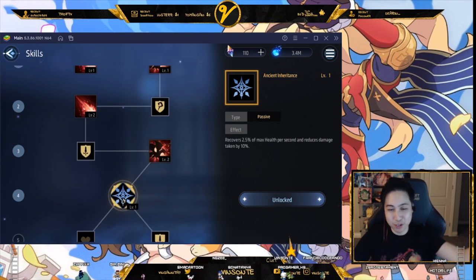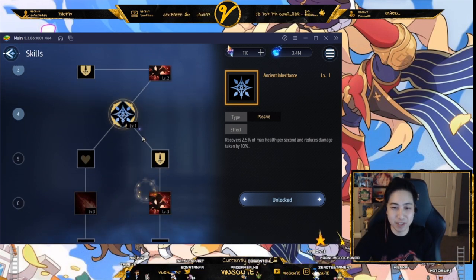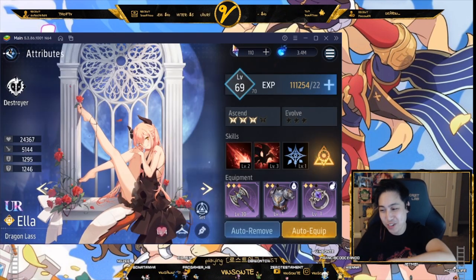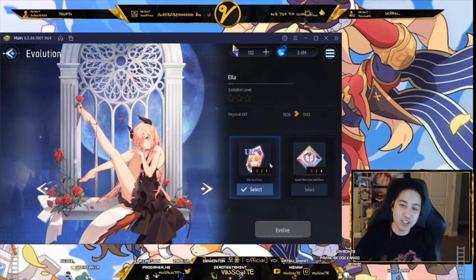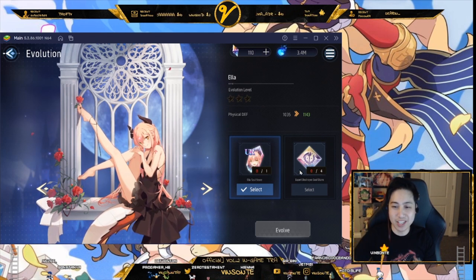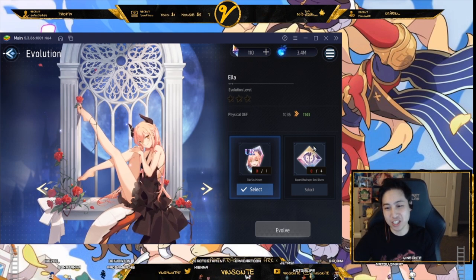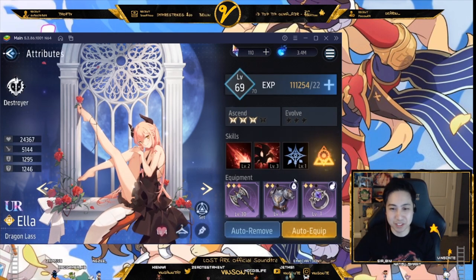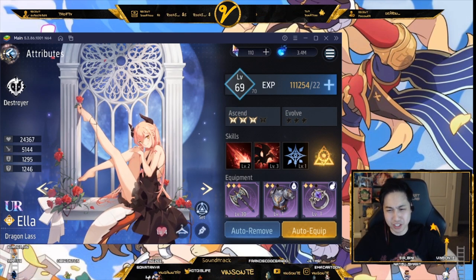Focus on one team first, then move on to the next, so you can push through the story. For evolution, the first star requires four copies, the next probably needs eight or two, and three stars needs three or twelve copies depending on how you do it. That's the basics of the doll screen.